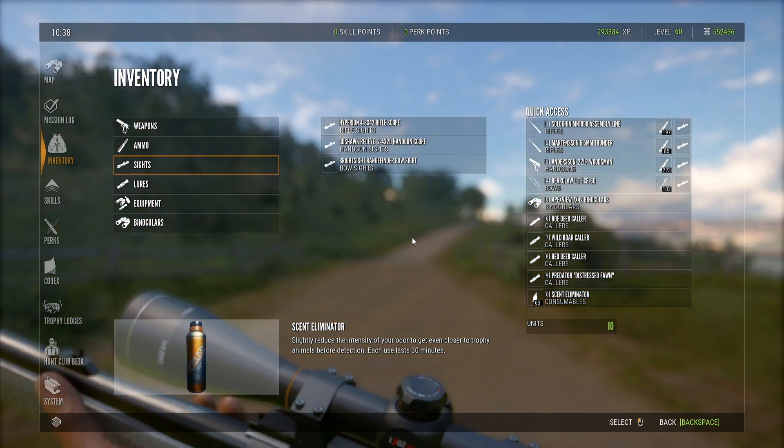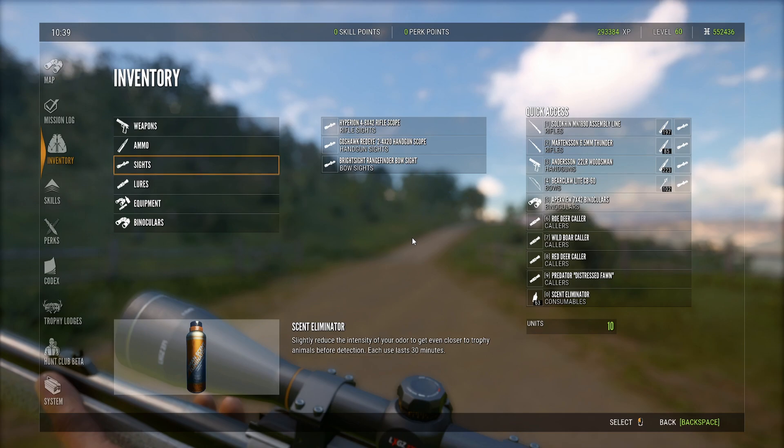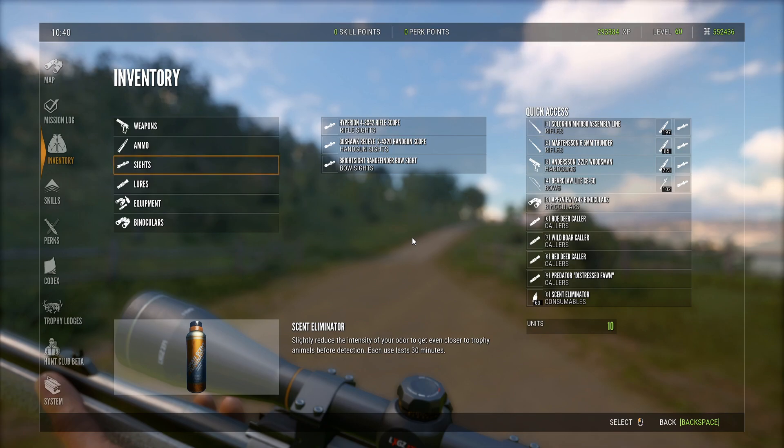This is my alt weapon loadout for when I want to carry a bow. The variation is I'm switching out the 30-odd-6 for the 6.5, the 22 rifle for the 22 pistol, and the 454 Rhino for the bow. The reason I'm switching out the 30-odd-6 is it's too heavy for this loadout and would require me to wear a backpack, which I really don't want.